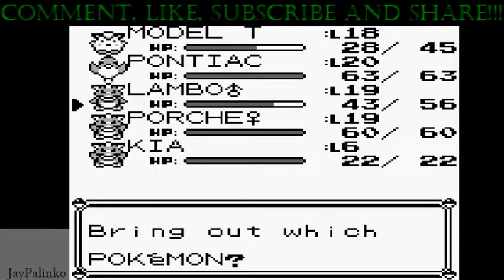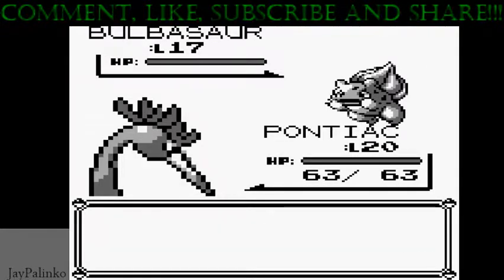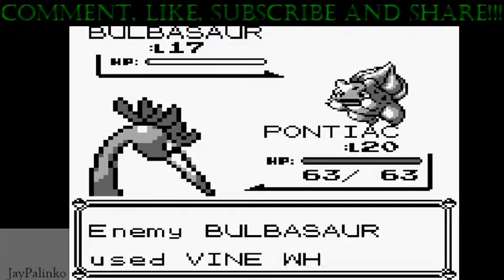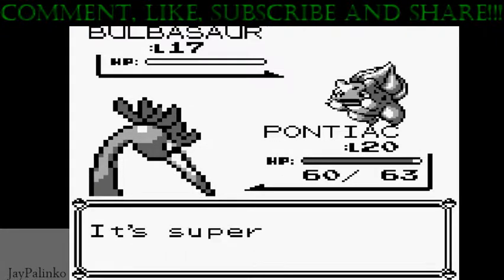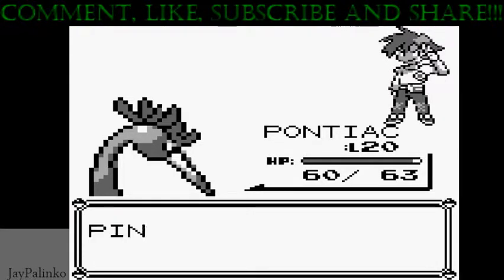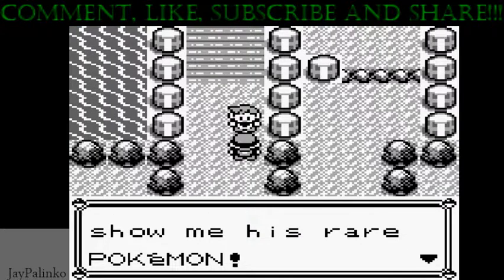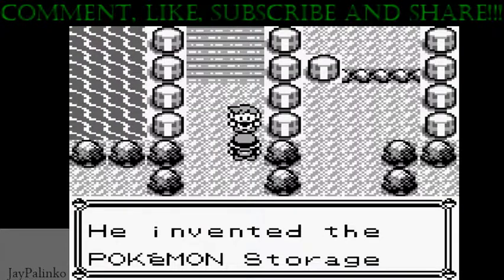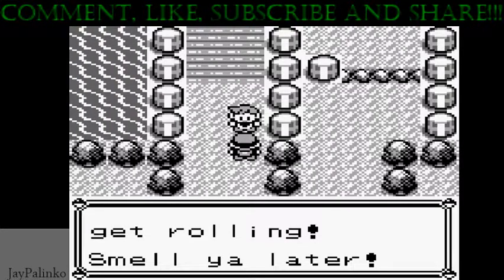He's gonna use Bulbasaur, so we're gonna go ahead with our Pontiac, which is our awesome sauce. We'll take him down — almost a one-hit KO on that, and then he's gonna use vine whip which does absolutely diddly squat, which is okay. Gary says he went to Bill's house and got him to show his rare Pokemon, adding pages to the Pokedex. After all, Bill's a world-famous Pokemon maniac who invented a Pokemon storage system on PC. 'You're using his system, go thank him.' Well, I better get rolling — smell you later.